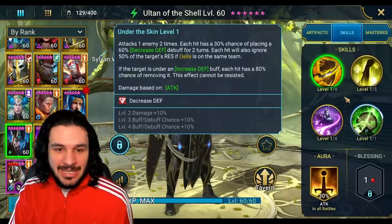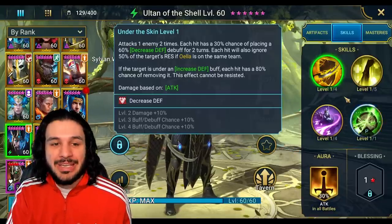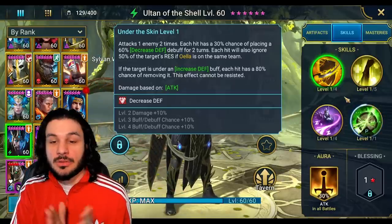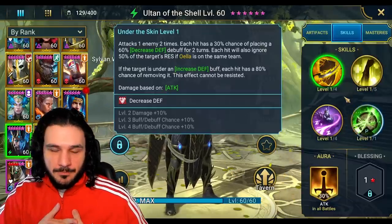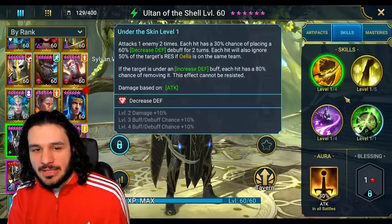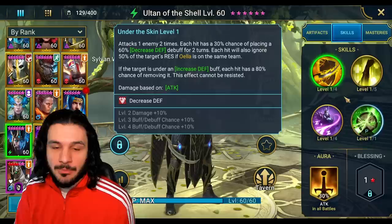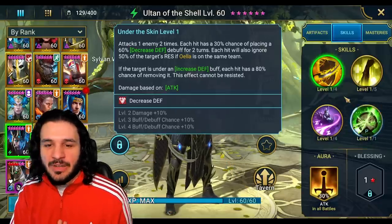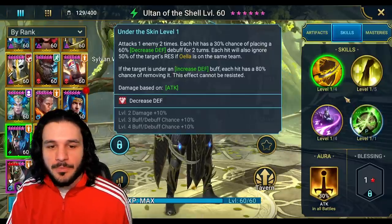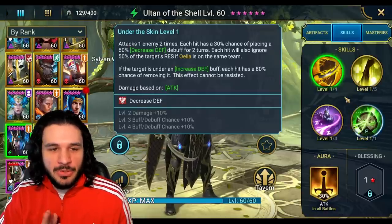First off, we have the A1. Attacks one enemy two times. Each hit has a 30% chance of placing defense down on the target for two turns. Each hit will ignore 50% of the target's resistance if Owella is on the same team. If the target is under an increased defense buff, each hit has an 80% chance of removing it — and this effect cannot be resisted.